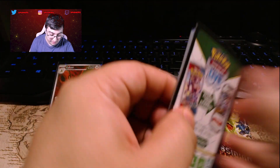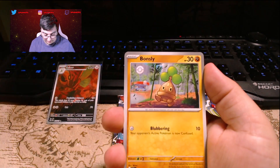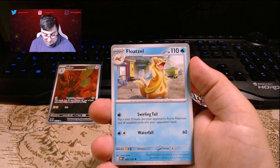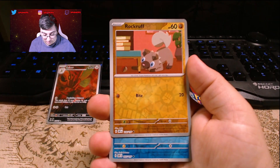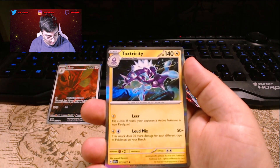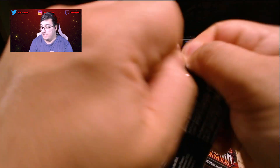We got a Cragonaw, Togepi, Bonsly, Dollaf, Floatzel, Umbreon, Lapras, Rockruff, Frogadier, Toxtricity, and a Basic Energy. Alright, so nothing great out of that pack. We're still going.